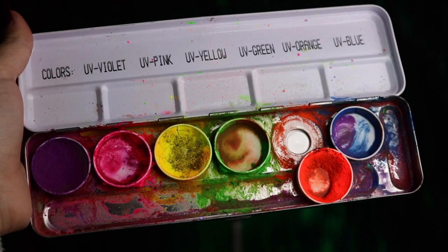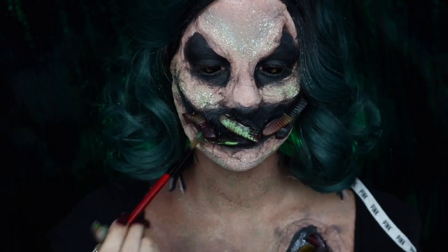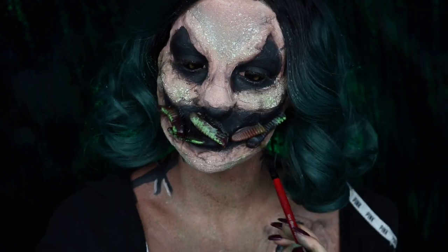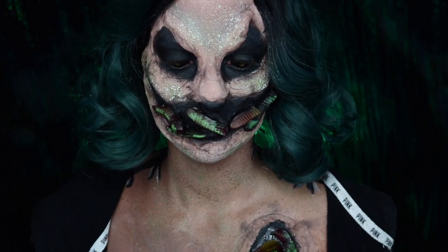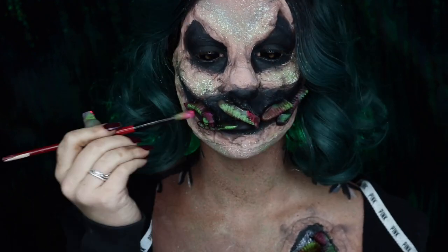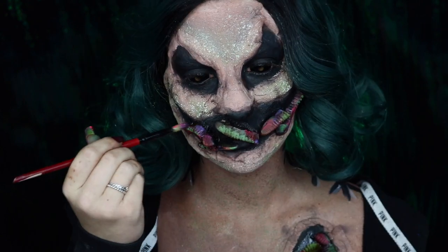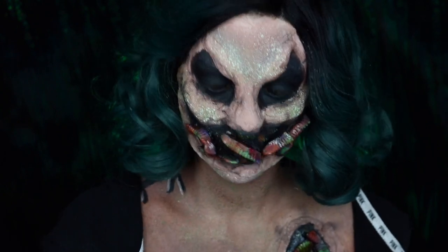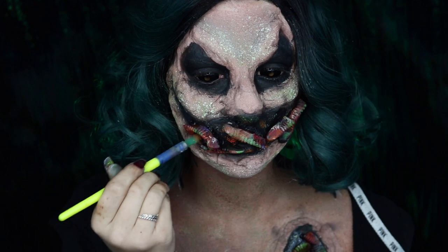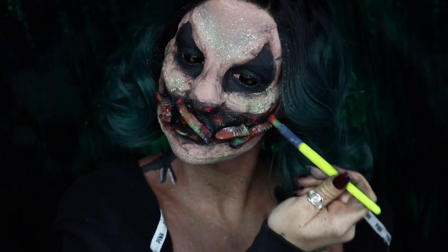Then go into your Kryolan UV Aqua Activated Body Paints and apply those onto the gummy worms, using practically every single color to mix it up so the light hits them in different ways — greens, pinks, blues, purples, a bunch of really fun bright ones. This was actually the very first body paint kit I ever got; I got it in high school, so it definitely has a lot of nostalgia attached to it, and it was really cool to incorporate that into this Halloween tutorial.